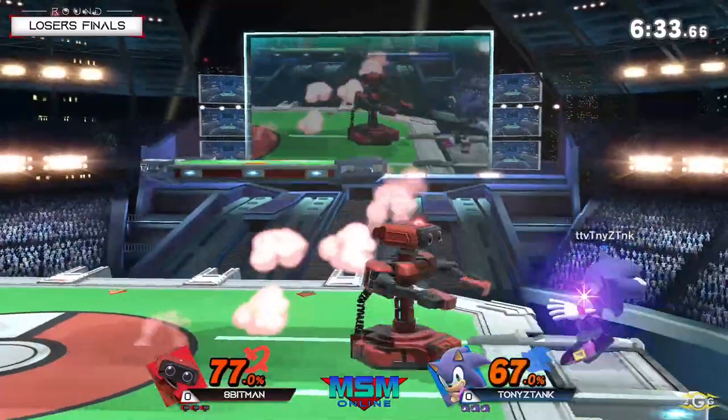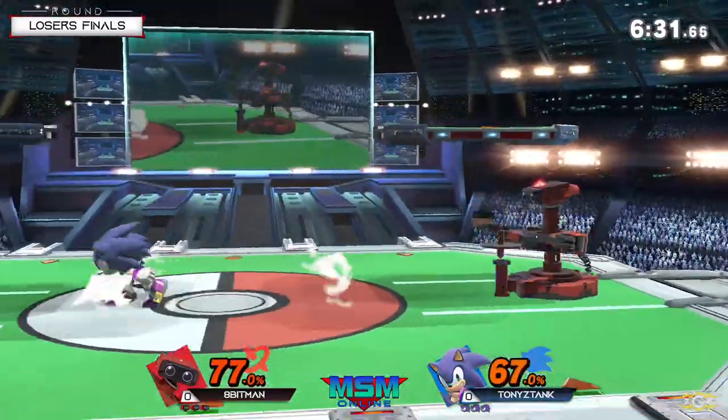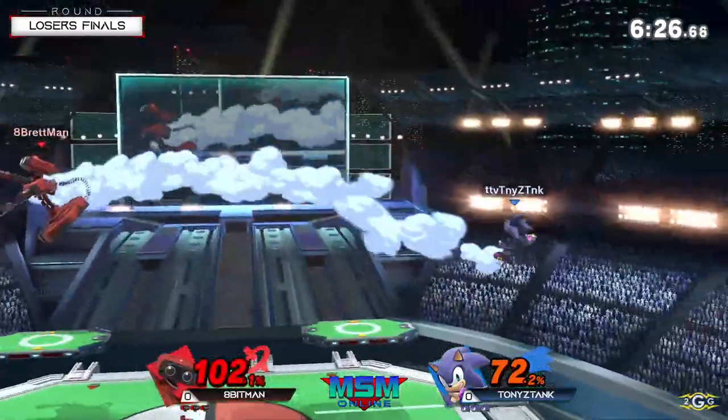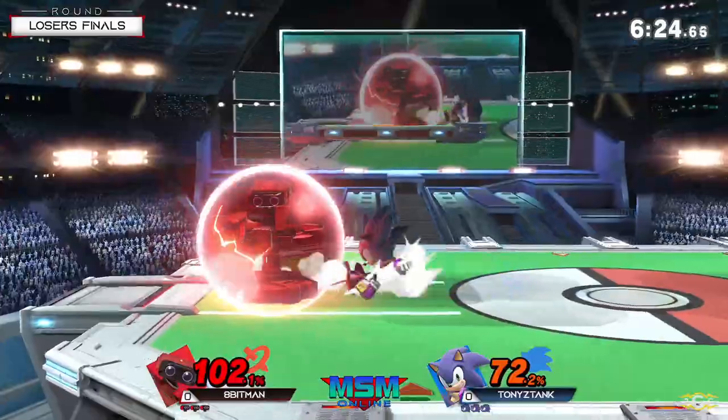Nice, look at the pressure here — forward to double down tilt, and you can see the shield gets small. If Tony did not angle that right, he would've gotten a shield poke. That would've been a big opening for Apenman.